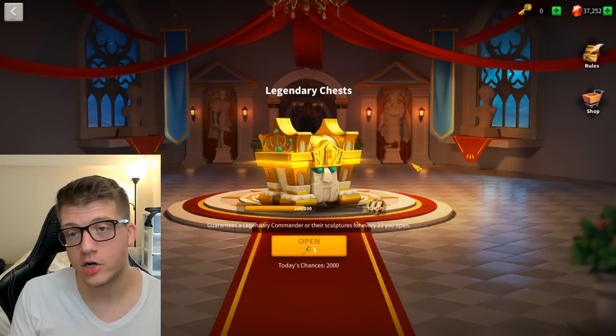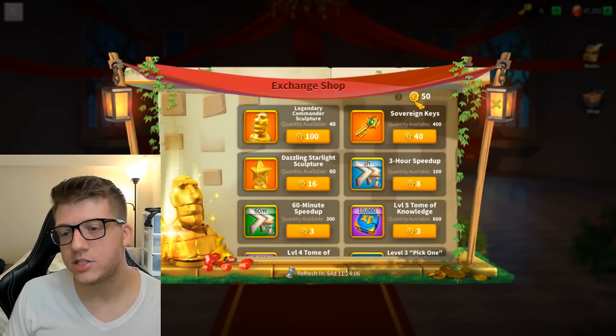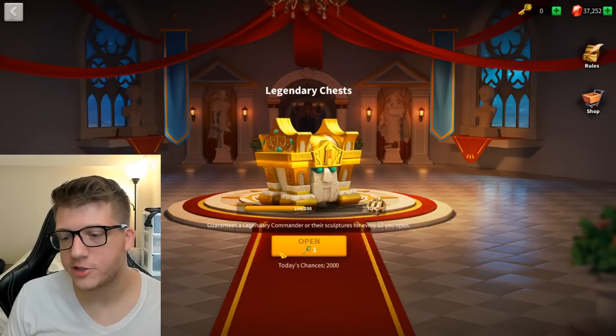If you pull duplicates of commanders you already have, you'll earn coins that can be used to buy universal legendary commander sculptures. Keep in mind there's a time limit on this event, so you want to spend all 200 keys in one go if you can.